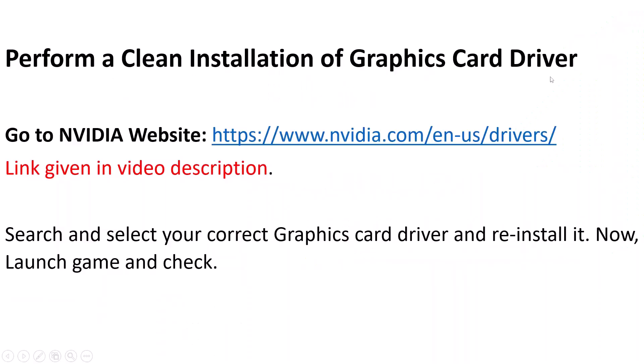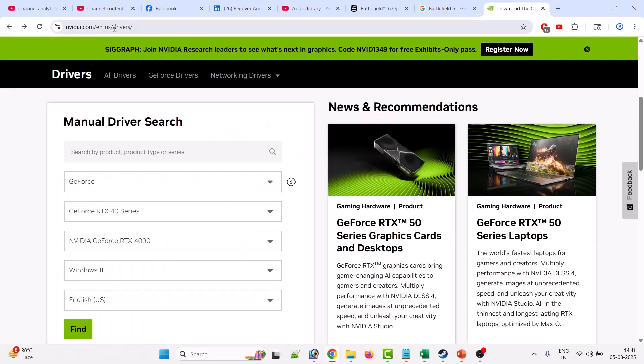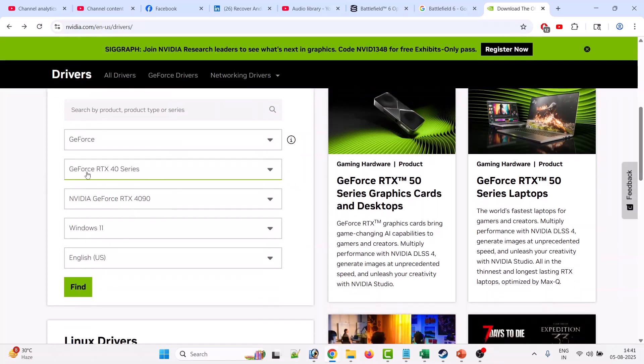Go to the NVIDIA website — the link is given in the video description. Once you are on the NVIDIA website, you have to do a manual driver search. In my case I have to select my model number, but in your case you have to select your own model number from here, and then click on Find.